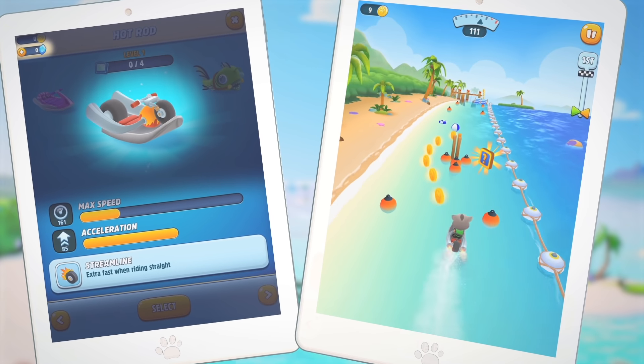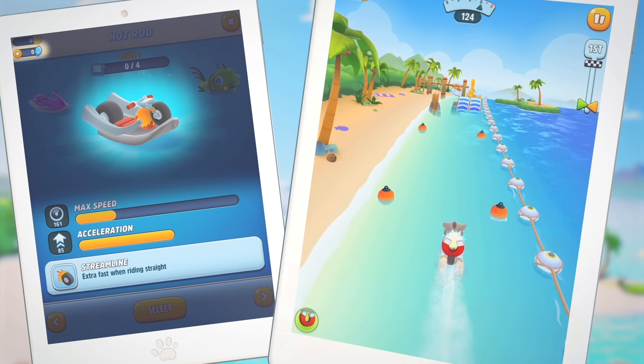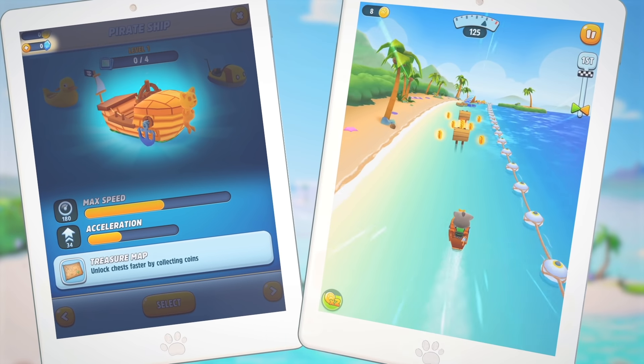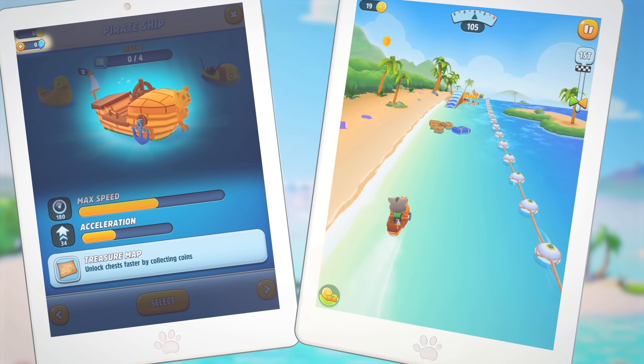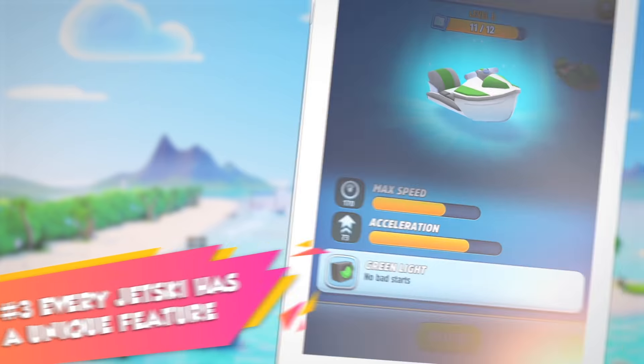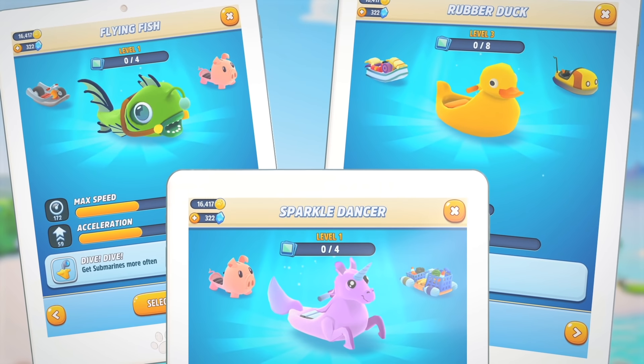This streamlined jet ski will go incredibly fast if you keep straight. The pirate ship makes chests unlock faster. Every jet ski has a unique feature, and it gets even more exciting! Some are really fun and interesting.